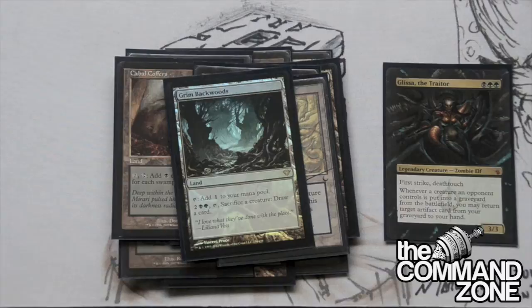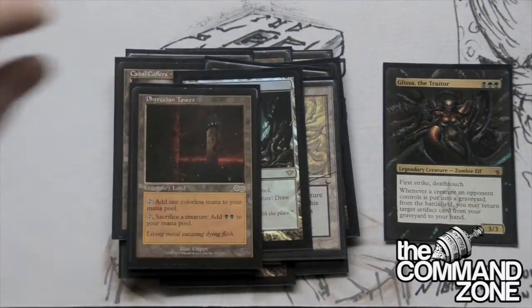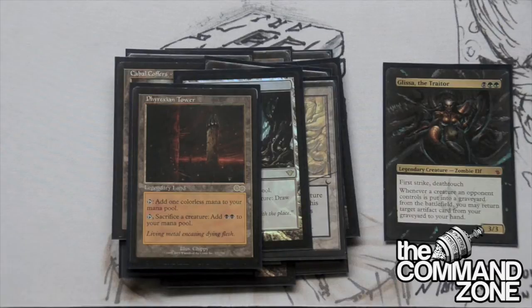This deck does run a lot of sac outlets because we want to sacrifice our permanents and hopefully get some benefit out of that. Next is Phyrexian Tower, another sac outlet for us. It's a very good land in black, so I suggest Phyrexian Tower.